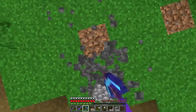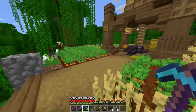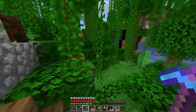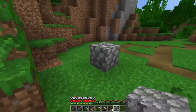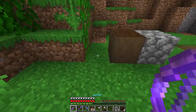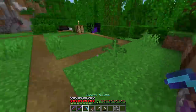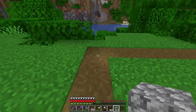Before we get too far into the project — the build over here has been detailed a little bit more with coarse dirt and hay blocks, which I think looks a whole lot better. Anyways, here's the build palette for today: we're going to use cobblestone as a base, stripped dark oak logs, and dark oak planks. We're also going to use spruce and barrels. On the roof we'll use cobblestone and stone bricks.